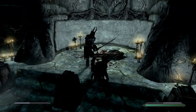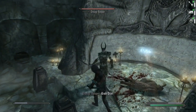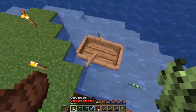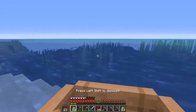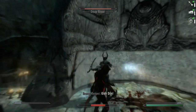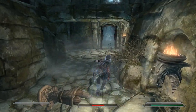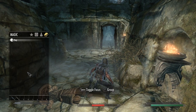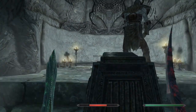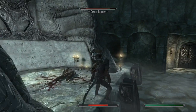Hawk feathers are not the most common ingredient, but at least much less annoying to find than the beaks, as they can be found not only on those pesky birds but also on the even peskier Silver Hands, Vigilants of Stendarr and in apothecary satchels around the world. Overall, sooner or later you will have enough ingredients to craft a little batch of this potion, meaning your skulking, backstabbing and throat-cutting should be greatly improved.